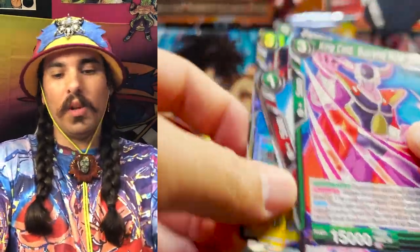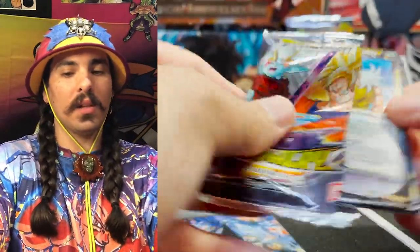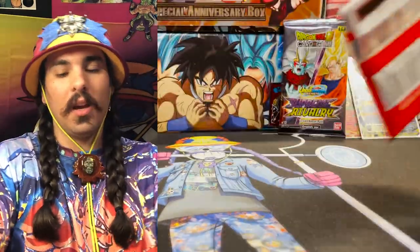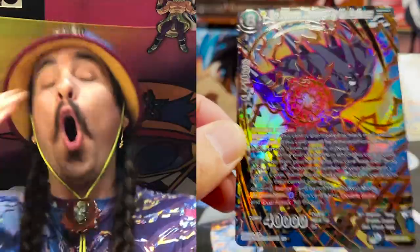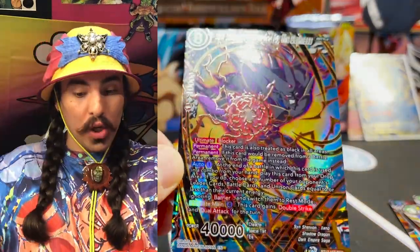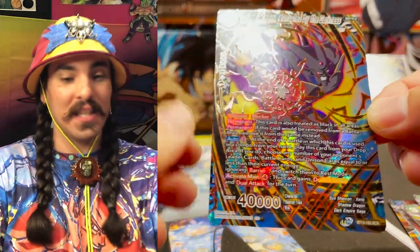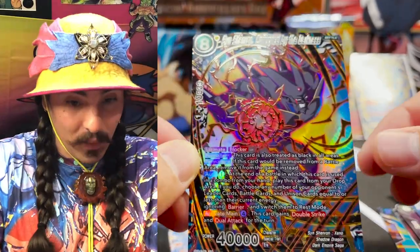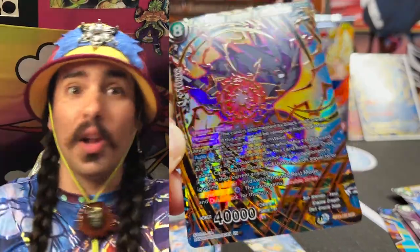When you pull your secret rares, you're gonna pull them right from the back of the pack — that's where it's gonna be, the last card in the pack, and it's gonna be so shiny it'll blow your mind. Oh my god, a secret rare! That is exactly how you do it — you go right to the back of the pack. This is the last secret rare we're pulling from the set, and this is the one we were looking for: Sin Shenron, Corrupted by the Darkness! It was just sitting right in the back.